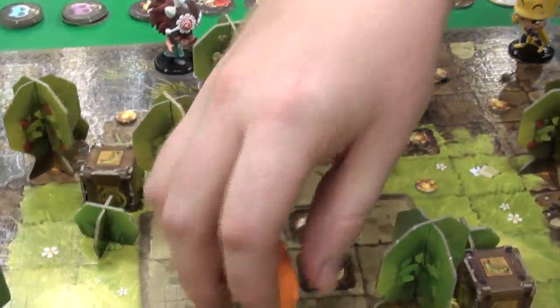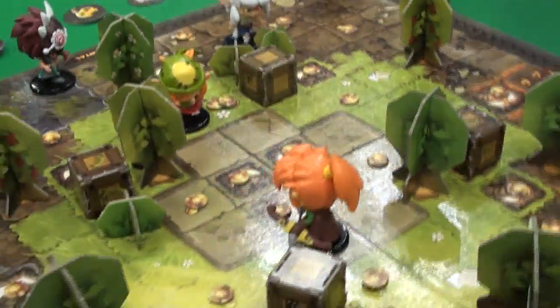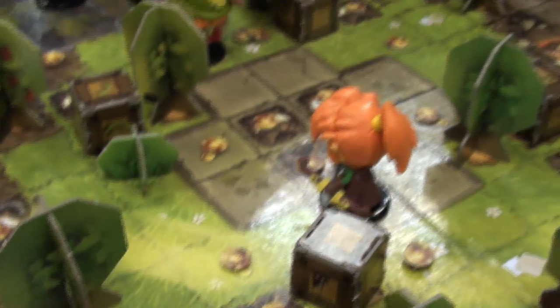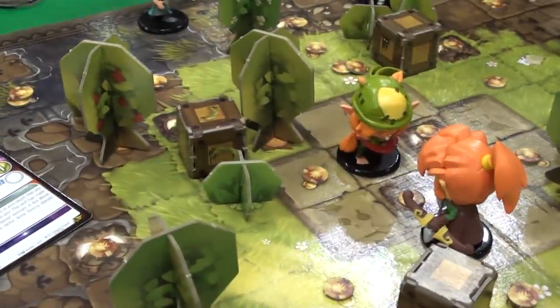So for example, let's say we have Anatomy here, and she's charging at Bill Tell. She knows Bill Tell is very weak at close range — he only has 6 health. Once you get within 3 spaces of him, he cannot do anything. So it's Anatomy's turn. She gets 3 movement, so she's going to go ahead and march 2 forward. She now has the ability to use Assault.